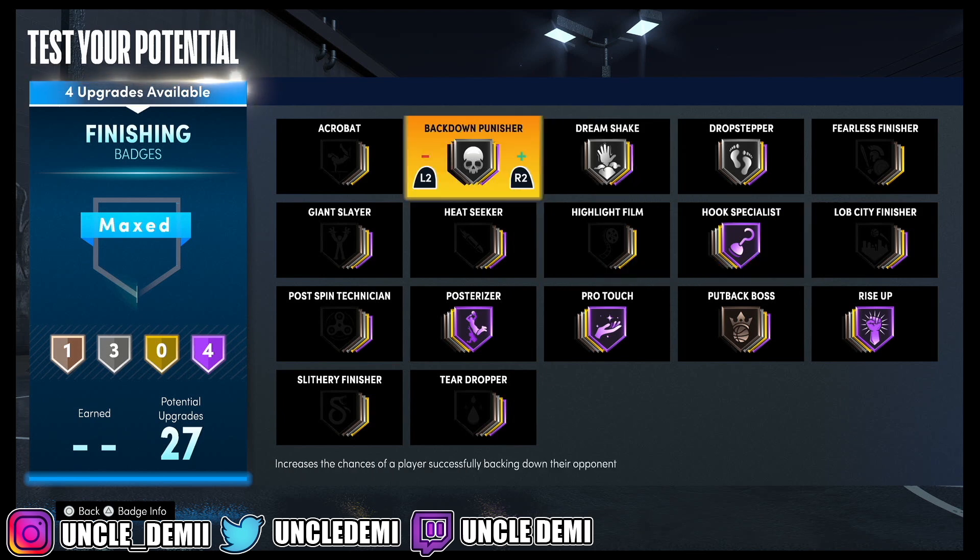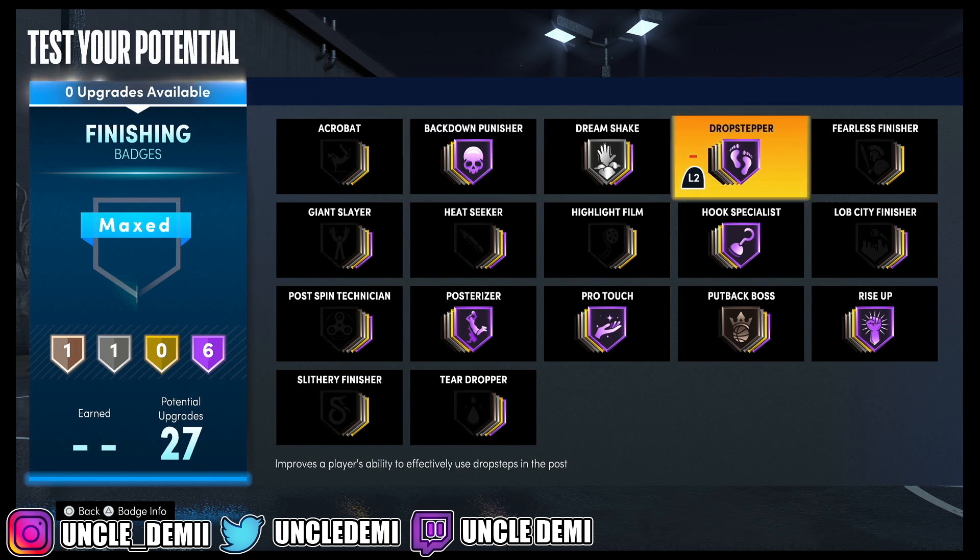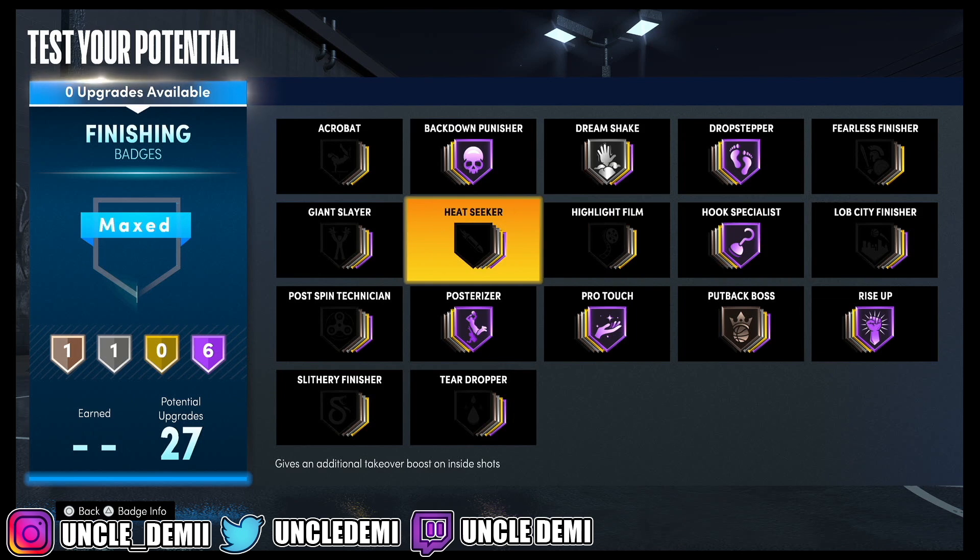We're going to go back down to Punisher — we want Back Down Punisher here, and it will probably go Drop Stepper. Heat Seeker is tempting, but not tempting enough. They nerfed a lot of these boosts for takeover, so it's just not really worth it right now. But I'm going to go here with a pure post scorer type build — really toxic.